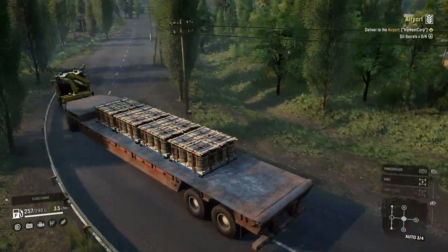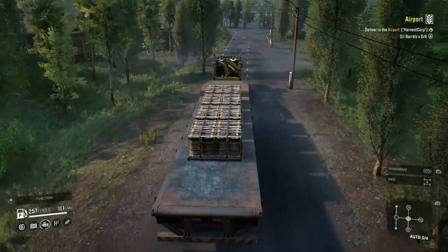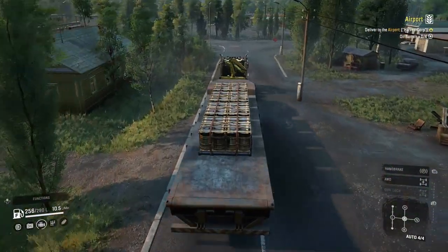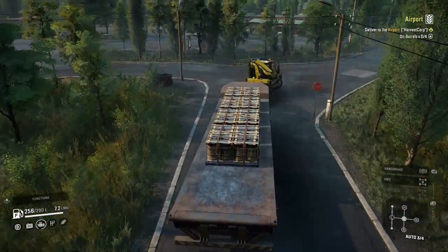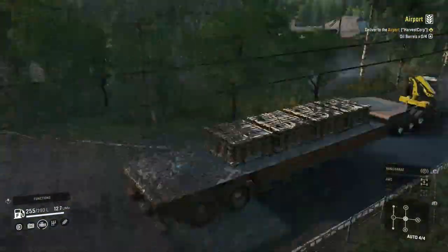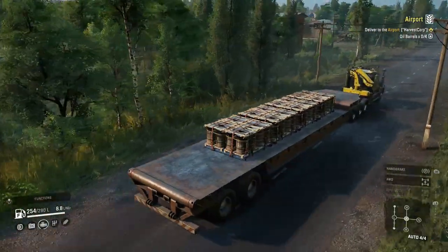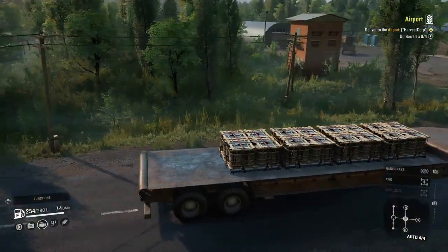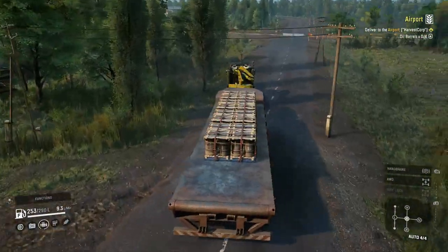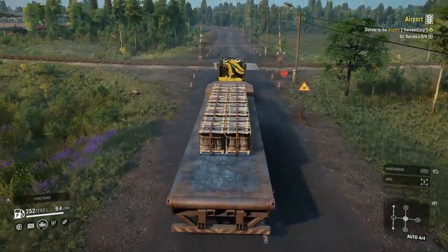I didn't want to use the same truck, so I was like whatever, I'll just use the 49x. When I was switching trucks I saw that I had the Colob on the map and I thought, oh, that's pretty close — and it was actually just right there. I didn't want to just drive it a little ways, so I drove it further away.